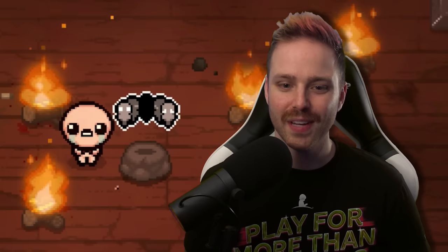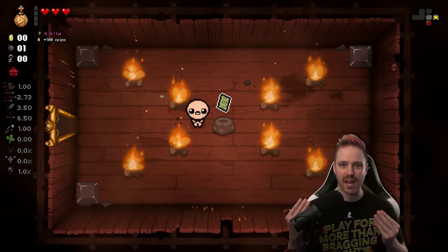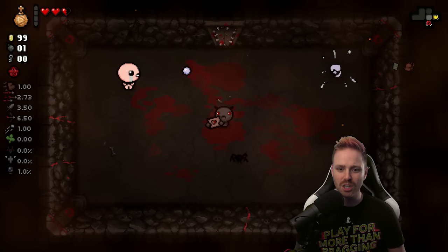A fun thing about the Sacred Dice is that its re-rolls are technically chaos — you never know what you're gonna get. The light beam and sound effect means that it made it an item of plus one quality. We got the Dollar. Early dollar, that's pretty hype. First curse room, probably not gonna mess with this.